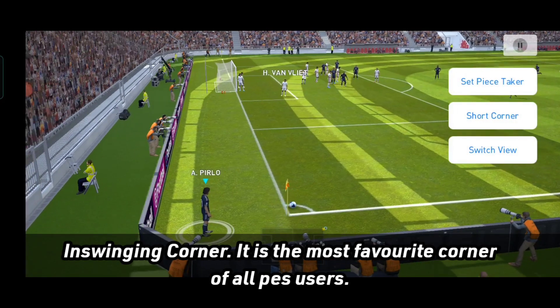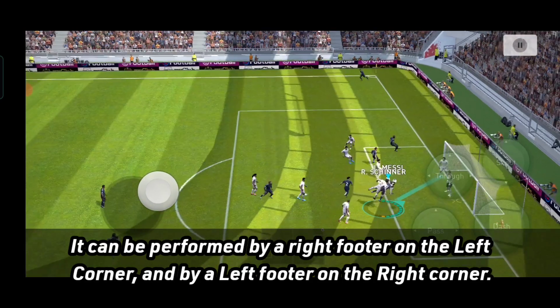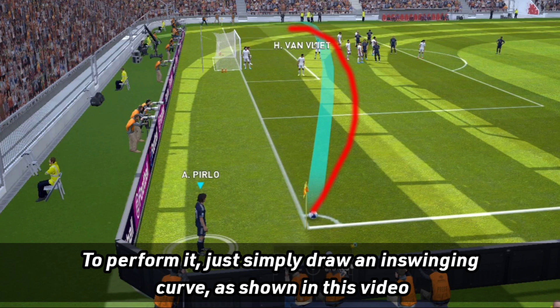Type number 1: In-swinging corner. It is the most favorite corner of all PES users. It can be performed by a right footer on the left corner and by a left footer on the right corner. To perform it, just simply draw an in-swinging curve, as shown in this video.